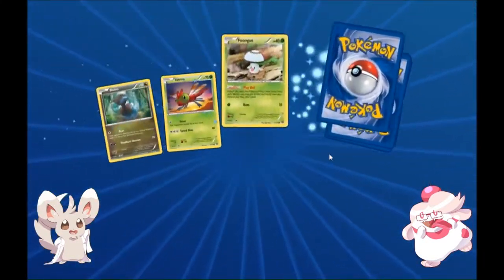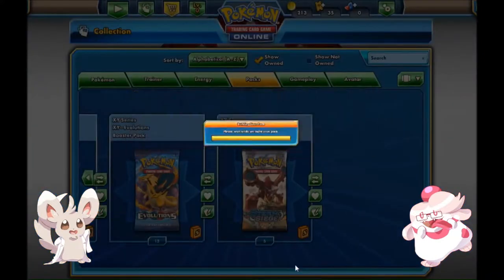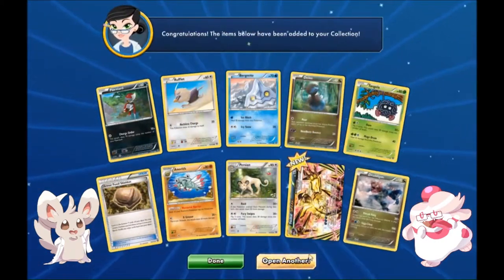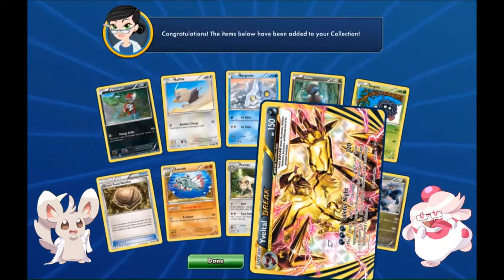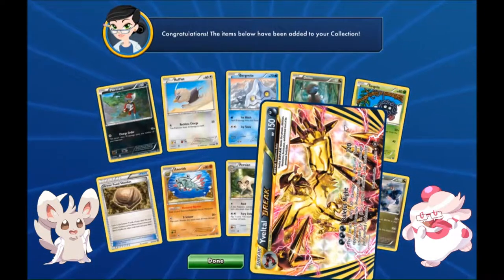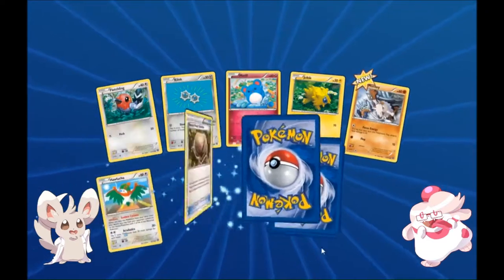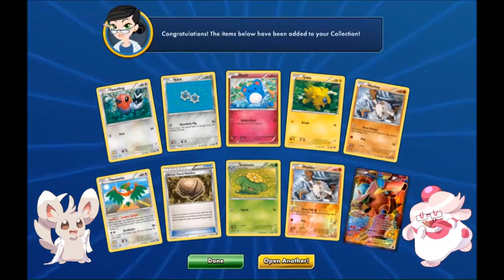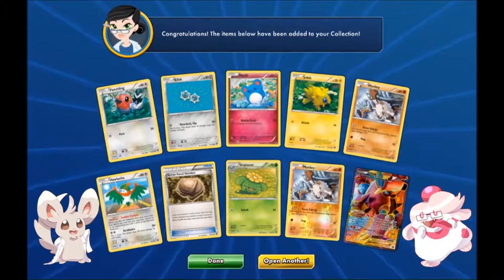I think they're still in Standard format. A lot of the rumors going around before Sun and Moon came out was that the games were going to be much more difficult than the last generation, and that ended up not being true. Oh, I actually pulled one of these in real life today — Yveltal Break. It's so shiny! The extra energy coming off of its hands makes that one look better. I still don't like the checkerboard background though. Maybe Yveltal is a fan of checkers — a hot topic boy.